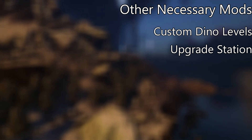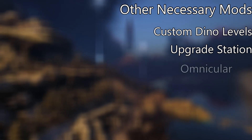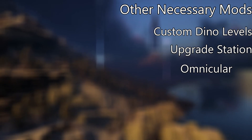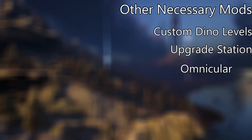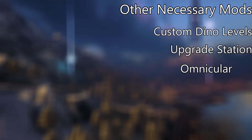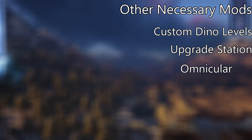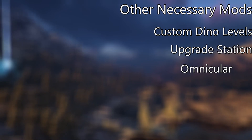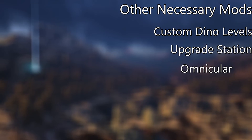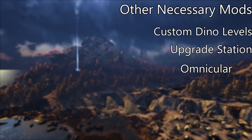The final mod that I would highly suggest when playing on the Island would be the Omnicular. There are a lot of different spyglass mods you could possibly run when playing Ark, but I personally find the Omnicular to be my favorite. It gives you important information such as health and torpor when you press N on your keyboard, without cluttering your screen with a lot of unnecessary stuff. I've also played around with Super Spyglass, but I feel like that mod includes too much information — when you can see every single stat of a creature there's little incentive to actually tame most of them.